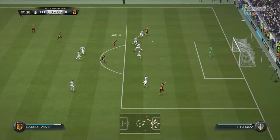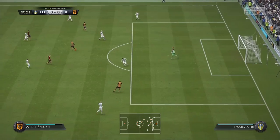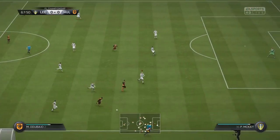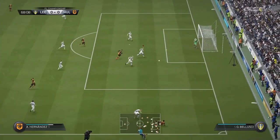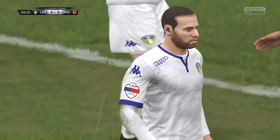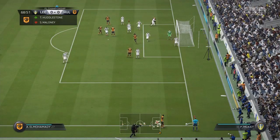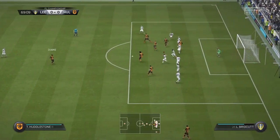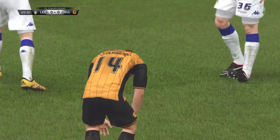Hull get it forward and there's a shot from Hernandez, but Silvestri is equal to it. There's a dangerous-looking cross and Beluski tries to deal with it — a mix-up between Beluski and Silvestri — but Leeds get away with it. It's a corner to Hull, headed clear, played back in to Huddleston, and that little shot goes wide.